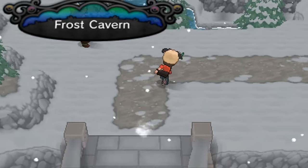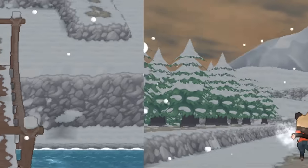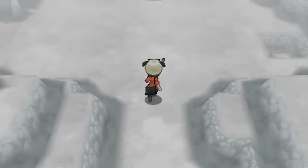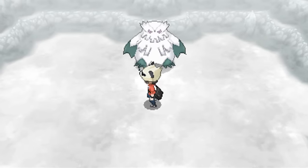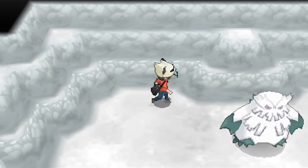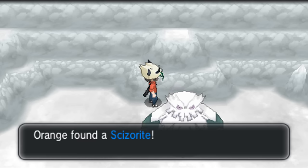Let's continue the field hunt by going after the Megastone for Scizor. Head to the very back of the Frozen Cavern near Dendemille Town, where we faced off against Team Flare, and you'll find a very sneaky Abomasnow hiding something behind him — the Scizorite.